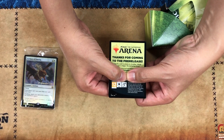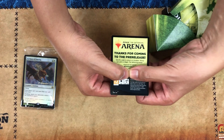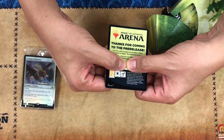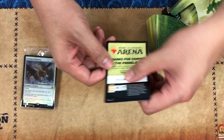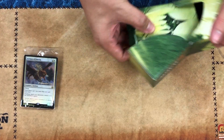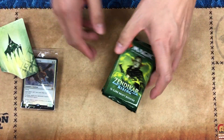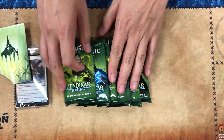You also get an arena code so you can play at home. We're gonna keep this one hidden — we're gonna give it away on our Facebook page later, maybe randomly. Now let's get to the meat and potatoes: we have six packs of Zendikar Rising and hopefully we're gonna get something cool.